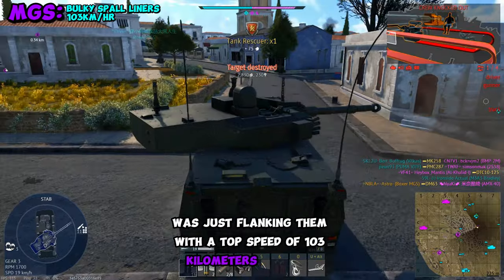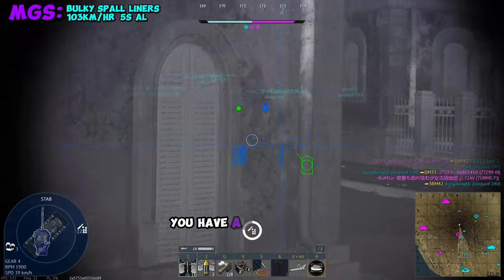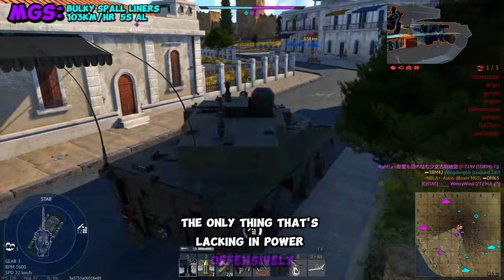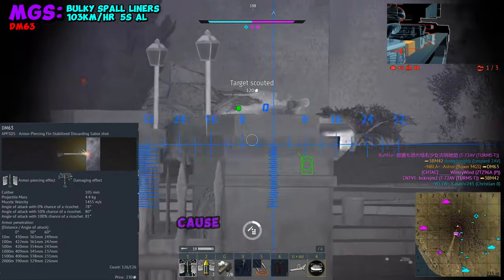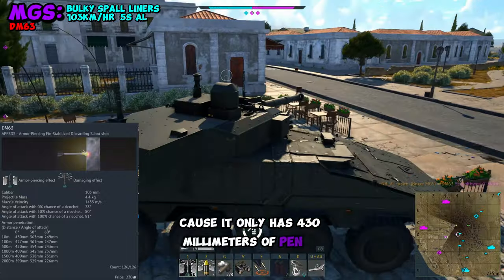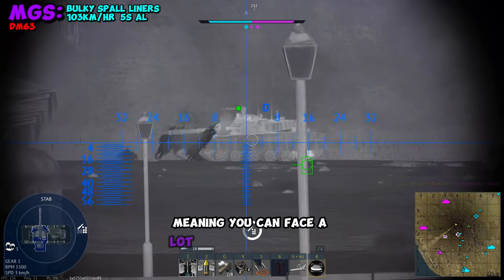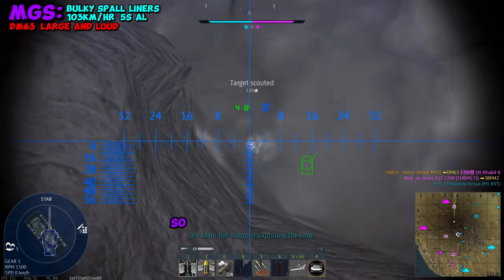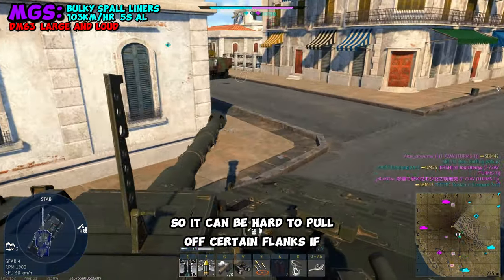With a top speed of 103 kilometers per hour and a 5-second autoloader, you have a lot of power you can deliver very quickly. The only thing that's lacking offensively is your DM-63 round, because it only has 430 millimeters of pen at 10.3, meaning you can face a lot of rounds that have much higher pen. Additionally, you are very large and loud, so it can be hard to pull off certain flanks if the enemies are aware.